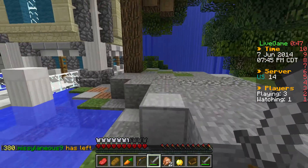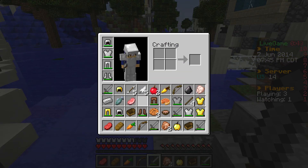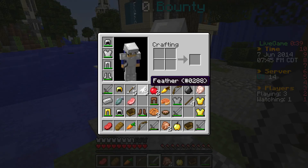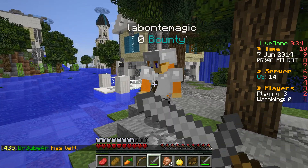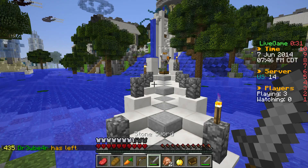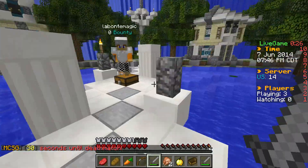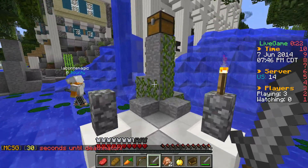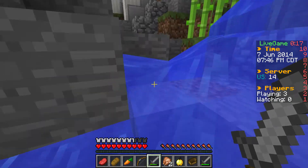Deathmatch, here we come. I think we can win this game — I think we got this, first game of this map I've ever played. Iron chest plate here. That's all. You butt wipe. Fine. Be that way. What? What did I do? You took all the good stuff. Well there wasn't much. You took the chest plate and the boots, you tricky. Oh fine, I'm going to go make my iron sword and kill you with it. No. Yes, you can't stop me. I'm kidding.